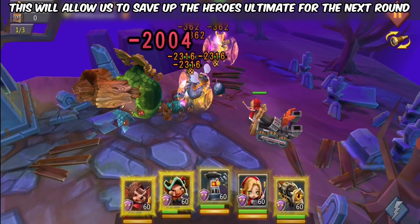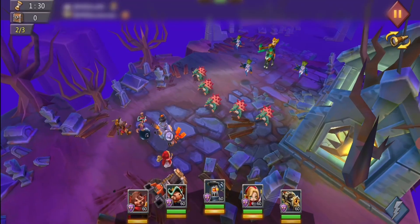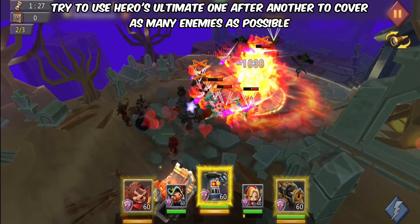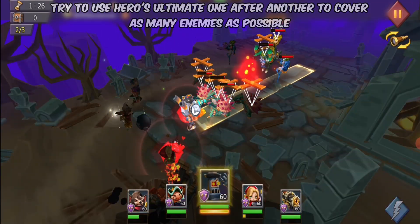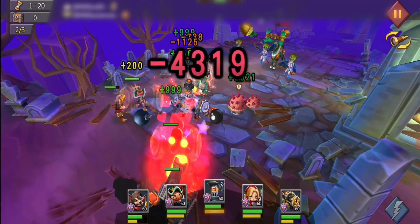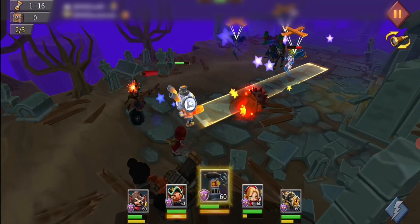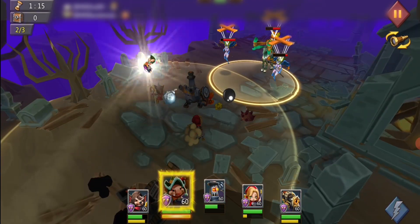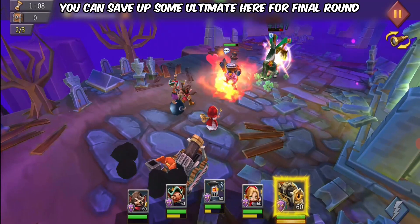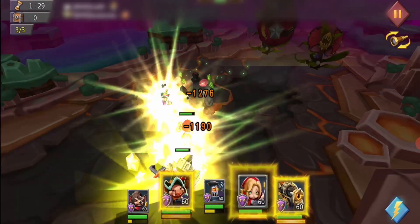Try to use heroes' ultimates one after another to cover as many enemies as possible. You can save up some ultimates here for the final round. Final round — auto on.